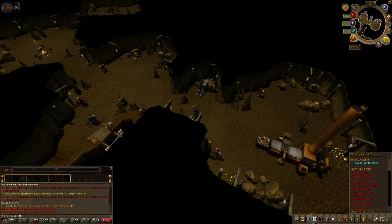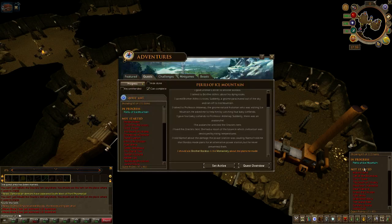Let's check the quest log: 'I should ask Brother Baldis in the monastery about the plans he made.' And that's where I'm going to end this first part of Perils of Ice Mountain. The time has gone, so I'll split it and hopefully complete it in the next episode. Wherever you are in the world, God bless you and keep you safe. Thank you for watching and have a fantastic day. Goodbye.